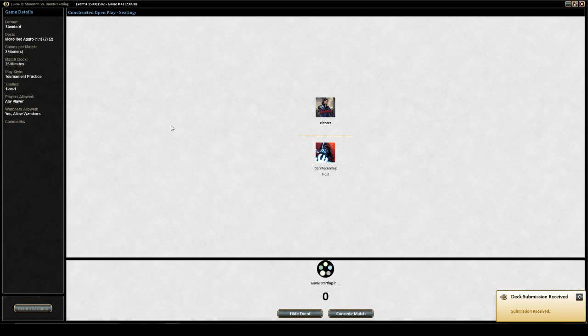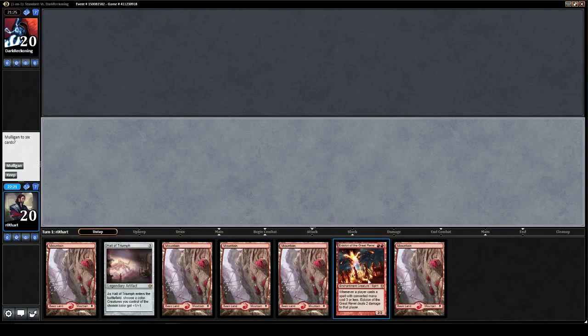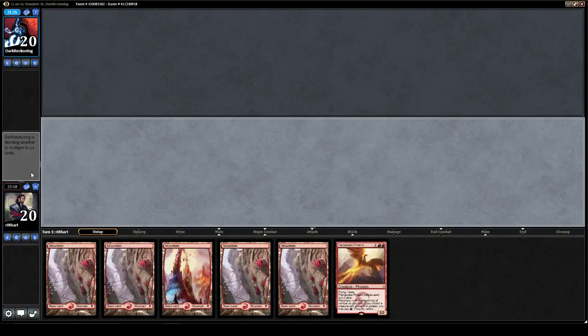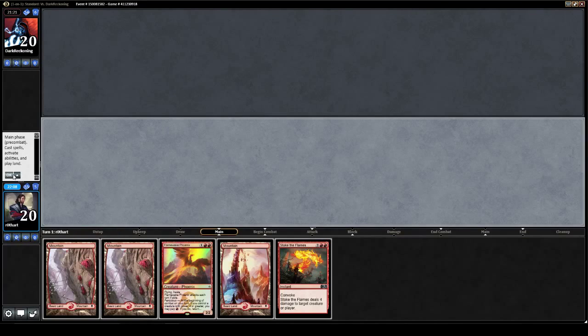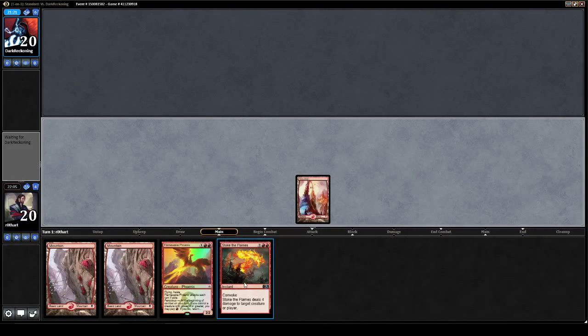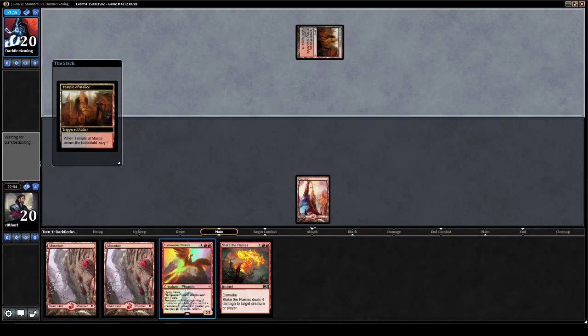Hello, welcome back. Game number two against Black-Red Dragons. We are going to go on the play — a five-lander again, which we must mulligan. The third five-lander in three games. We'll mulligan it again on principle, keep our five-card hand, play a mountain and pass it back. Not a whole lot to say about this start — it's unfortunate, there I said it.